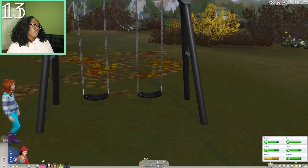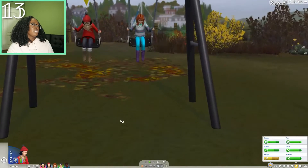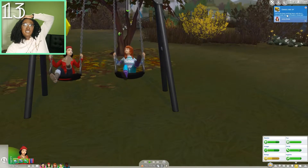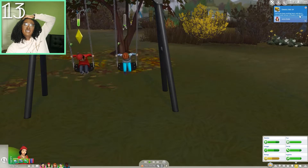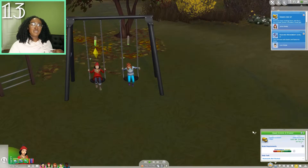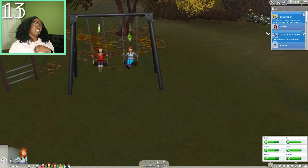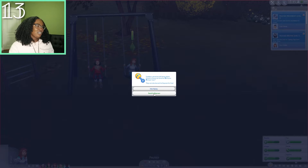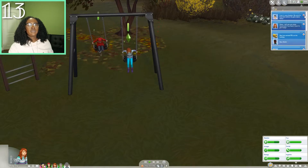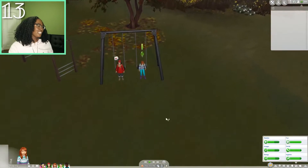Look at that — these two sisters swinging together, lovely. I'm so confused — Jamie did not go to school, but it says Jamie has been working hard and she's now a great student. Great job — what is wrong with my game? I hate this, but you know what? We will take it and age her right on up today. It is not only going to be a harvest fest celebration, it's also going to be a birthday celebration. Samit is leaving to go visit her other children apparently, so we will send these two toddlers off to daycare — that works for me because it means I don't have to take care of toddlers.